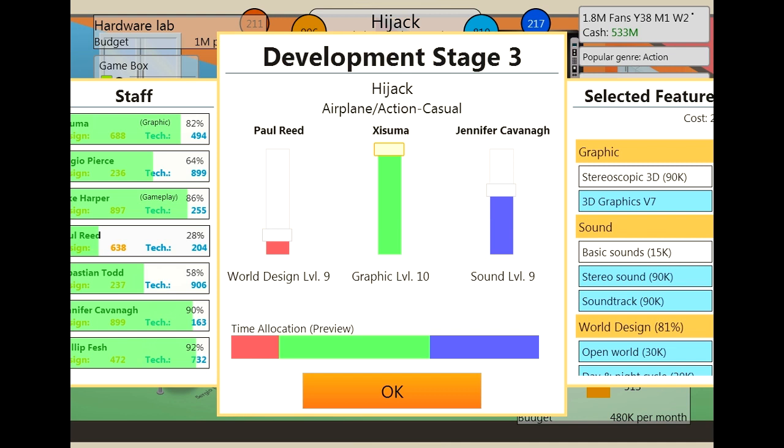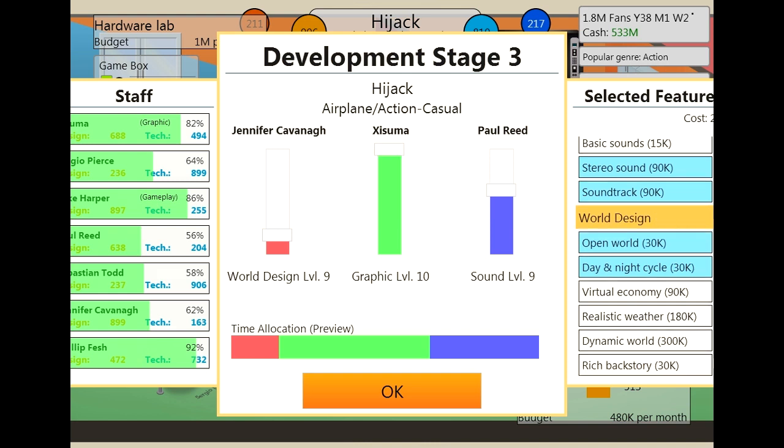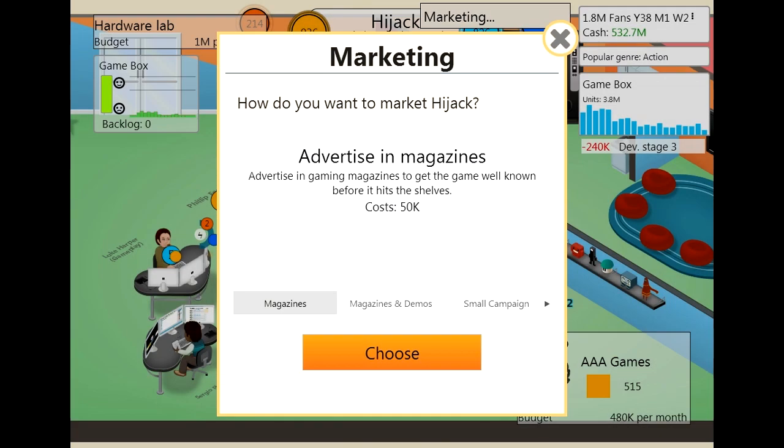I would actually put Paul Reed on sound. And then world design just needs something cut off like that. We'll actually leave in rich backstory — that sounds better than day and night cycle. So everything there is done. The hype is coming in. It is time for some marketing; we want this thing to do as well as it can.